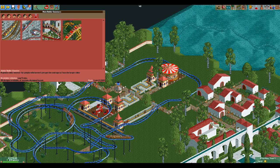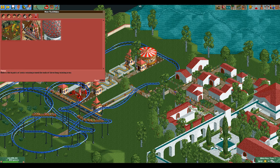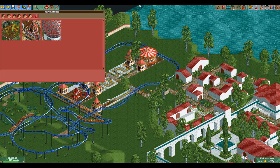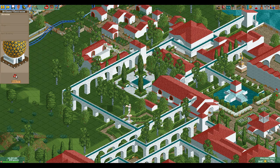Now, what to build next? We could do a wild mouse — that might be fun. Do we have any more thrill rides? We do have some more thrill rides. And since we don't really care about how many people get on the rides, we can space these out some more. Let's go ahead and build a little cinema here.